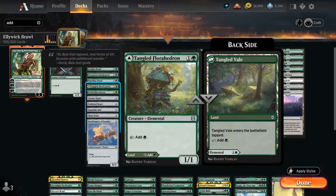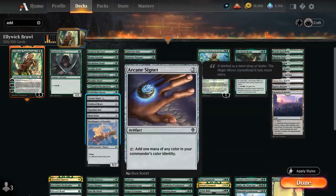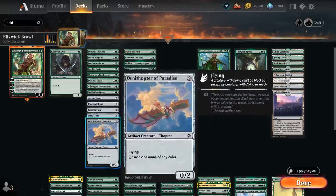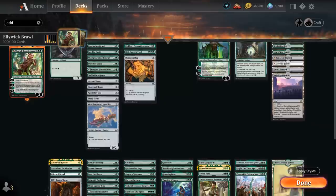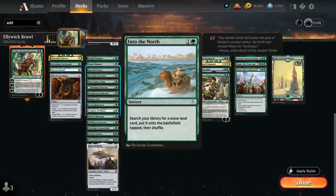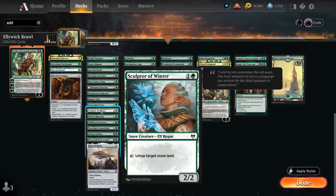We've got Tangled Florahedron, which can also be played as a tapland if needed. Wolf Hollow Haven enchants one of our lands to produce additional green mana. For artifact ramp we've got Arcane Signet, Cold Steelheart, Guardian Idol, and Mind Stone, and even an Ornithopter of Paradise as a flying creature that can potentially block opposing fliers to protect our planeswalkers. Into the North finds a Snow land to put in play tapped. The Prosperous Innkeeper makes a treasure when he enters, which we can sacrifice to still play a turn three Alliwick. And Sculptor of Winter can tap to untap a target Snow land, another way of ramping.